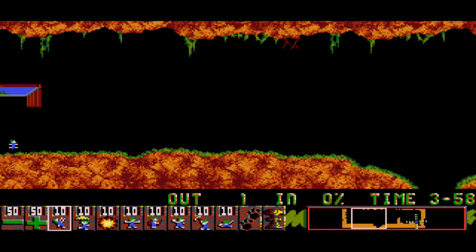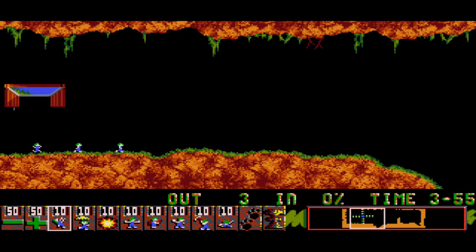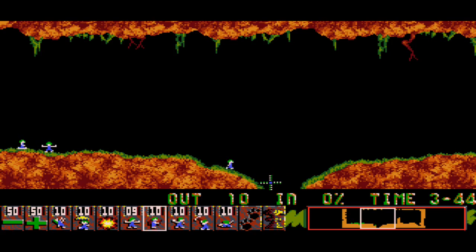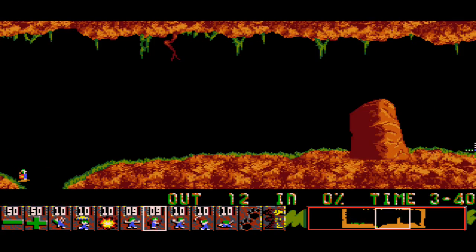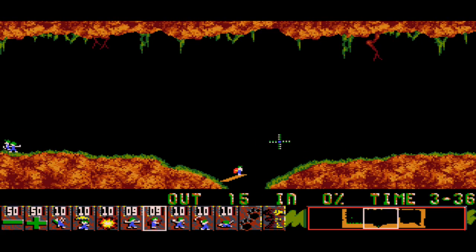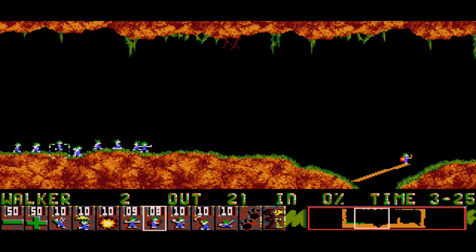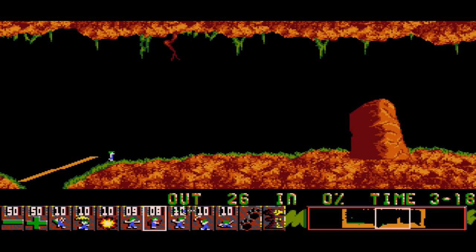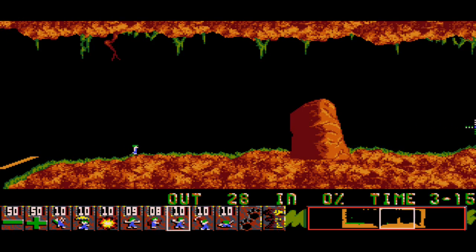Level two: fifty lemmings, fifty percent to be saved - so you don't have to save every lemming to succeed. This one is a bit more involved. There's a hole the lemmings fall into and get screwed, so I'm going to issue one guy to block other lemmings from going through so they don't fall down the hole. I'll use another guy as my worker to build a little bridge over the gap. Gotta keep a close eye though - after a certain number of planks he runs out.